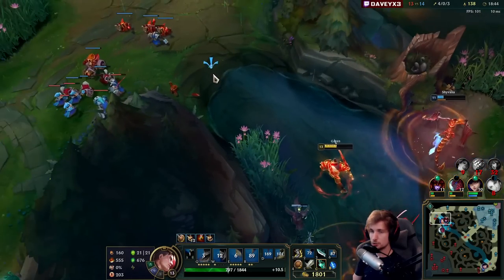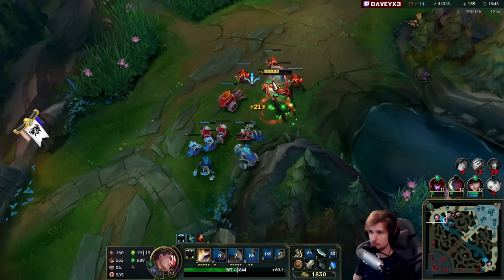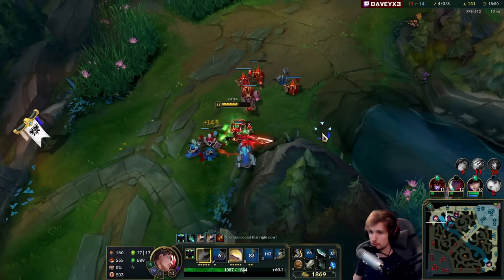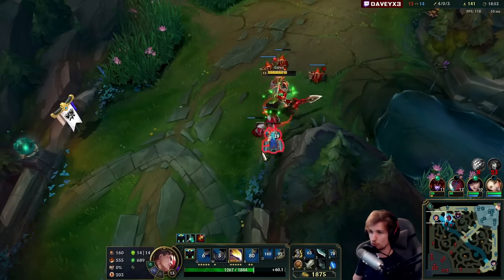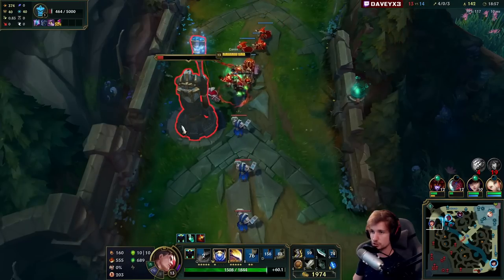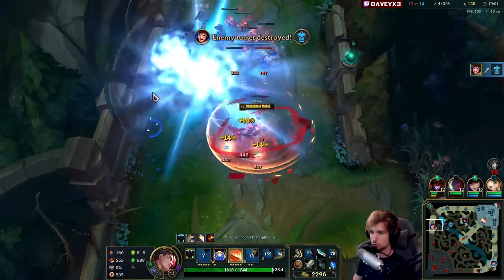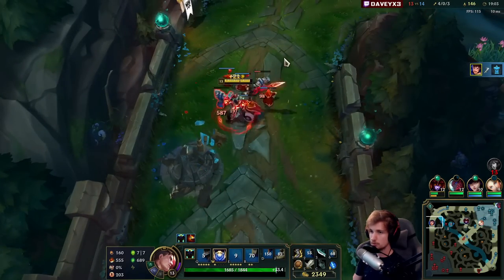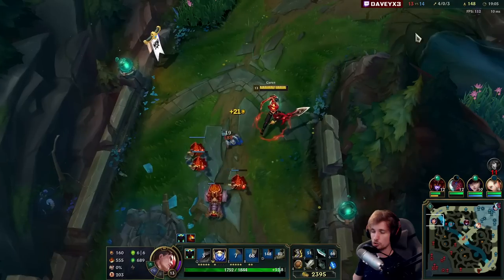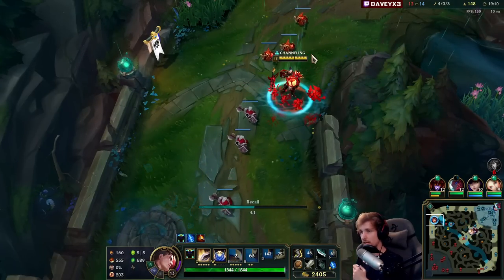I chose to get the HP rather than going for a kill on Aatrox because I don't want to die here — it's too important for me to stay alive. I'm like worth a lot of value right now with a big bounty. If Aatrox kills me at that point, my whole lane is not going to be enjoyable anymore. I'd actually get outscaled by Aatrox if he gets the kill. So I decided to play that safe and I'm glad I did.